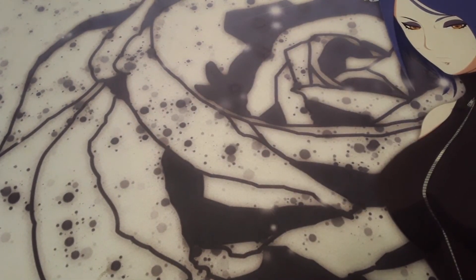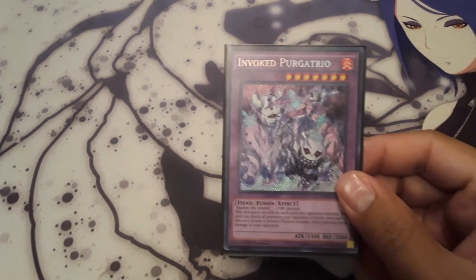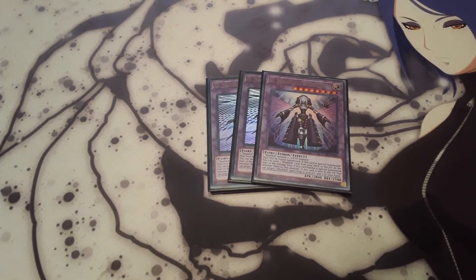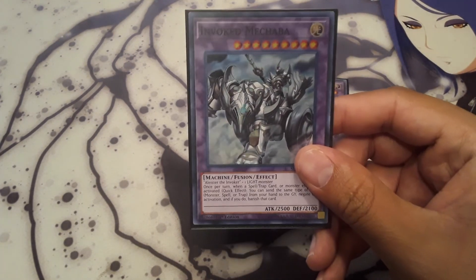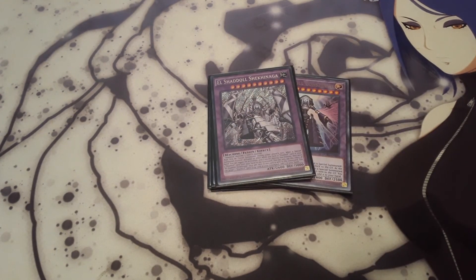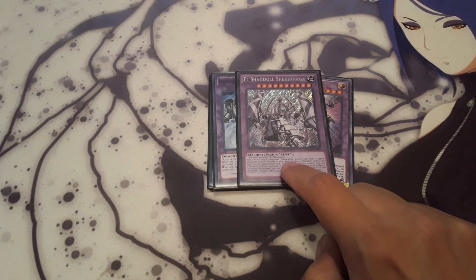Off to the extra deck: I'm running one Invoked Caliga just to stall, two Al Shadal Winda to lock the opponent down, and one Invoked Purgatrio which can get really big because it gains 200 attack for each of your opponent's cards. I'm trying out three Shadal Constructs — a lot of builds only run two, but you can combo off really nicely and use multiple Constructs per turn since her effects are not hard once per turn. One Mechaba, which I'm going to bump up to two and replace the Al Shadal Shikinaga, since Mechaba comes up more often.